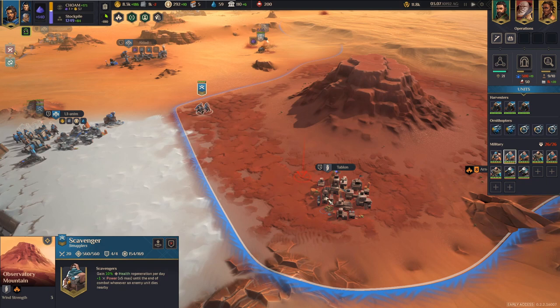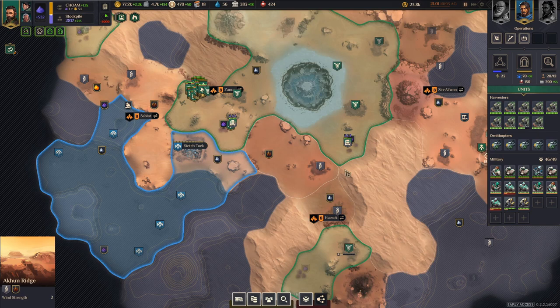Another nice change — even though it's not high stakes — is that militia in towns will no longer aggro from the other side of the map. Your units are allowed to get a little closer before you trigger the attack and draw out the enemy units. A change I really enjoy is that factions that are out of the game and have been eliminated can no longer win votes. This was a very strange mechanic, especially against the Atreides, who tended to win Landsraad votes while no longer present on the planet. At least now you're no longer losing to the Atreides after you've already killed them.